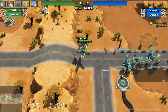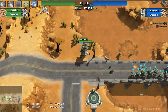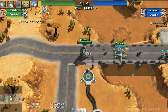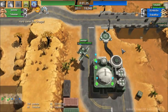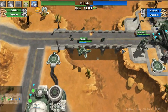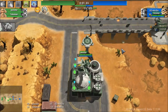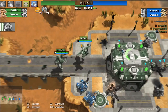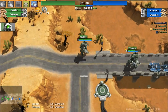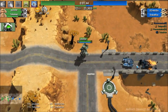One thing about this air mech that I really noticed in the beginning is that you are so slow in ground mode while shooting. As you can see right here, I'm shooting and I'm so slow. Even in air mode, I'm so slow. Looks like we've got a bunch of tanks coming at us. This mech is actually pretty strong against ground — especially tanks specifically.